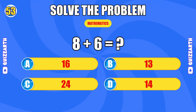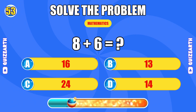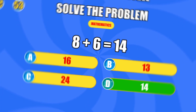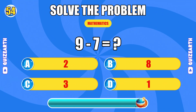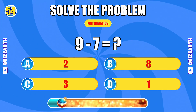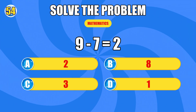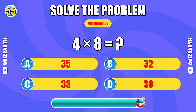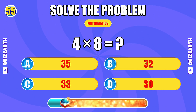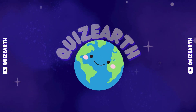How much is eight plus six? Penultimate, the answer is 14. What do you get when you subtract seven from nine? One more, the answer is two. What is four times four times eight? Final answer, the answer is 32. Amazing!